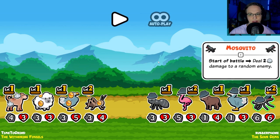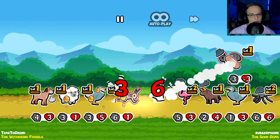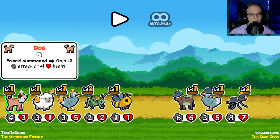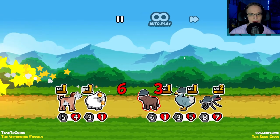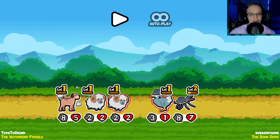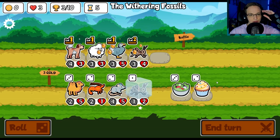Deal two damage to a random enemy — hitting my sheep. We're buffing that person. Give one attack — we're going to clear this easy peasy. He's buffing up the mosquito. Very satisfying combat here. We're summoning a bunch of stuff — friend summoned, so you're going to buff up. Obviously clearing everything. We have the bee though. Summoning two 2-2s and a bee. It's a draw — nothing happens? We just keep going? Okay, better than a loss.